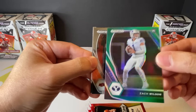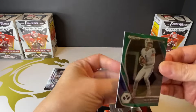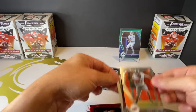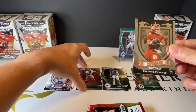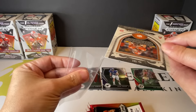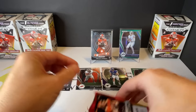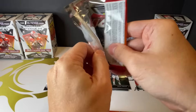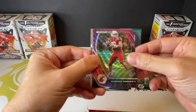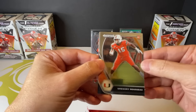Here we go - we've got Zach Wilson and it's a green parallel, so that's a nice hit. And then you got Joe Harbert rookie. Awesome, so we got Trevor Lawrence Crusade rookie - this is very nice. Johnson Taylor, and this is the purple wave prism. This is cool, and it's a rookie.